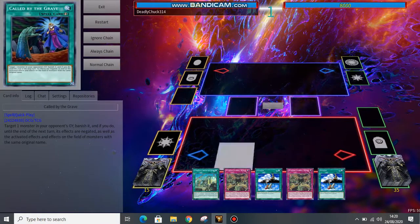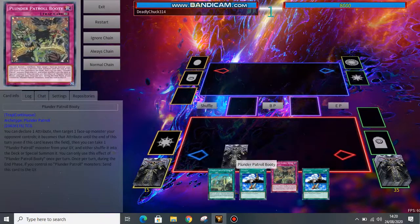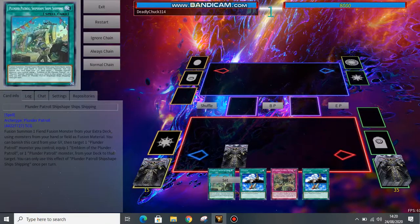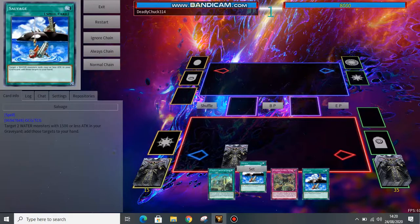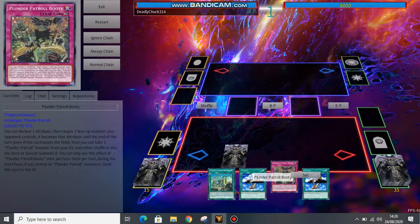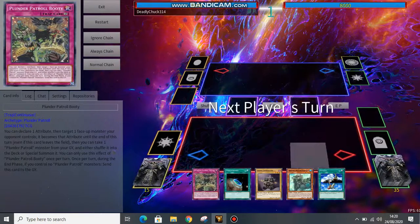For a last test hand, we draw an absolutely terrible hand: two copies of Salvage, two copies of Booty, one copy of Ship Shape Shipping. Absolutely atrocious hand with no monsters at all. I hope none of you ever get a hand this trash.